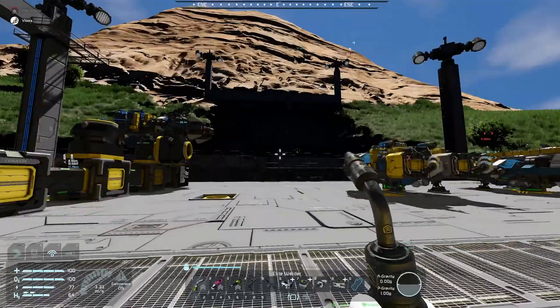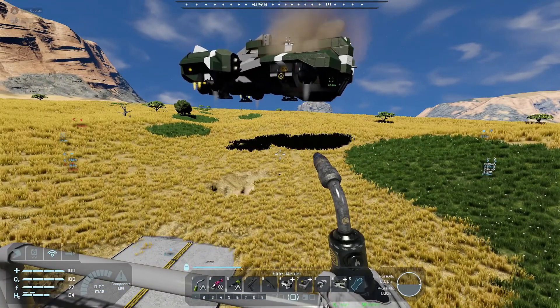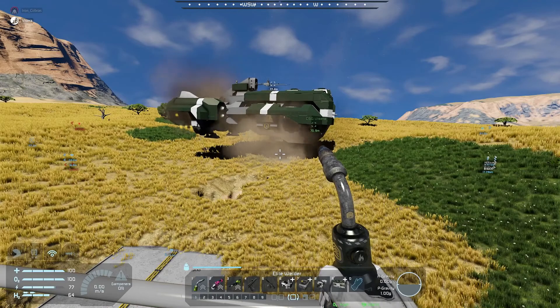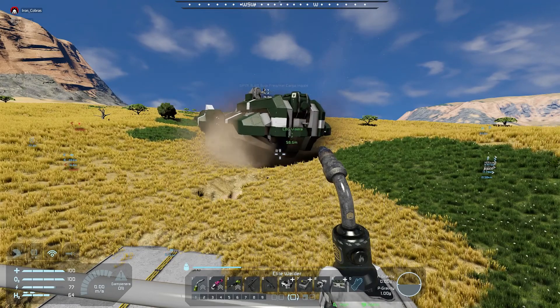Yeah, and the only damage to it is removing the two parachute things that were kind of throwing off my landing trajectory. Well, and the door, and then the top — some glass plating. Yeah. It's a clunky ship.